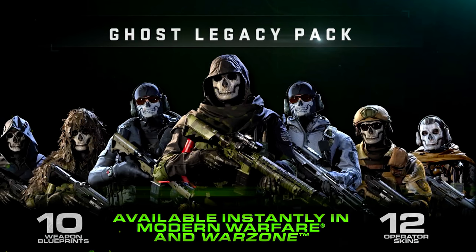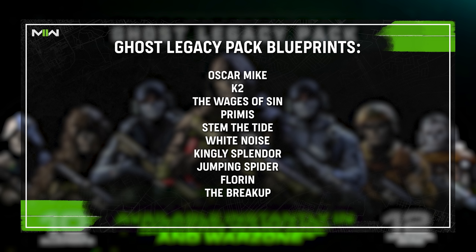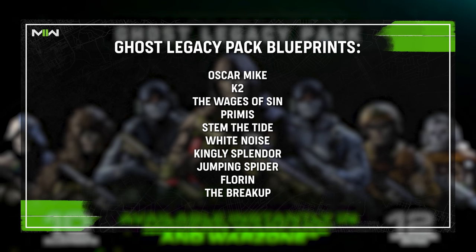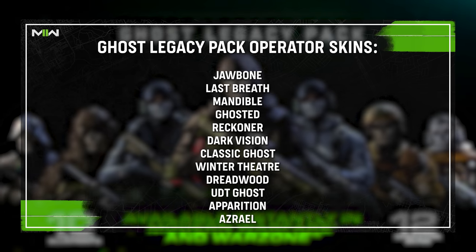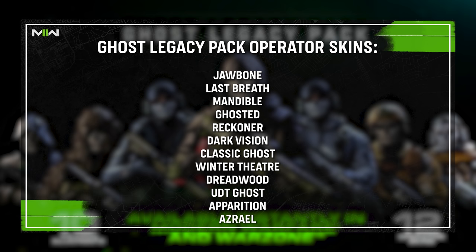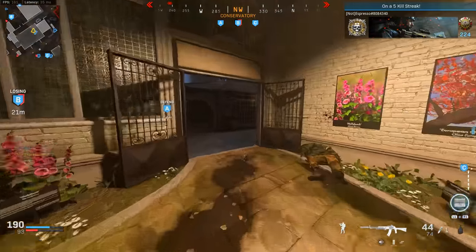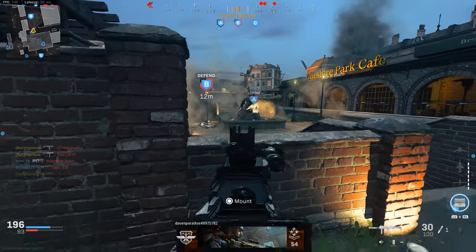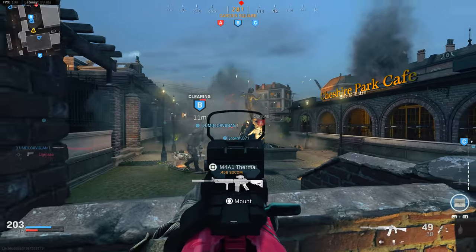The Ghost Legacy Pack has a ton of content: 10 weapon blueprints — the Oscar Mike K2, Wages of Sin, Premise, Stem the Tide, White Noise, Kingly Splendor, Jumping Spider, Florin, and the Breakup — all M4A1 blueprints. You also get 12 Ghost operator skins: Jawbone, Last Breath, Mandible, Ghosted, Reckoner, Dark Vision, Classic Ghost, Winter Theater, Dreadwood, UDT Ghost, Apparition, and Asriel. But if you already have any of these — or worst case, all of them — you could end up spending an extra $30 just to redeem duplicates.